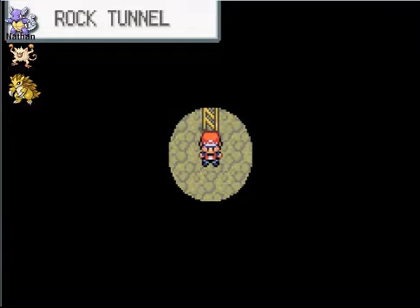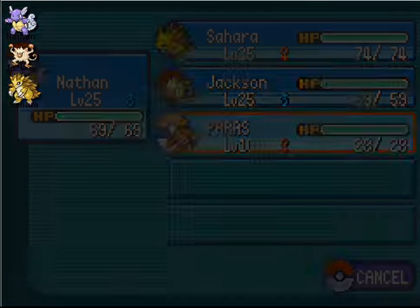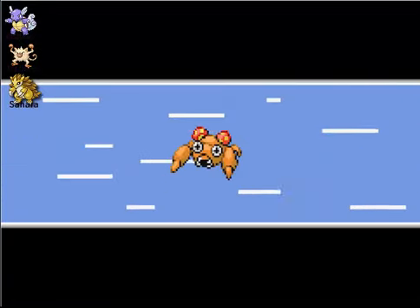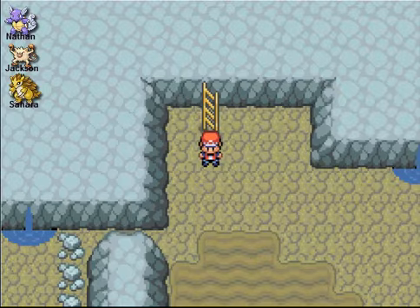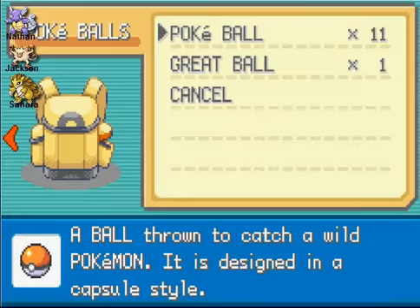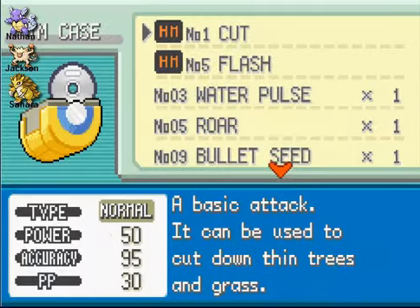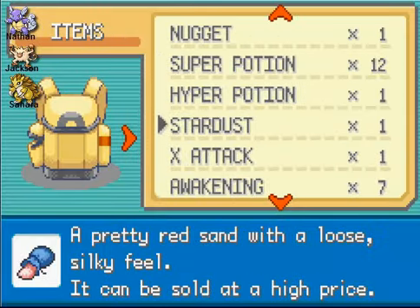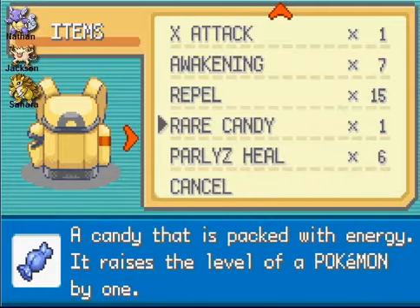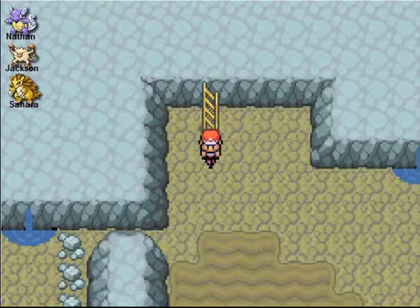Right away, as you can see in Rock Tunnel, there's limited viewing space. So that's why I taught my Paras Flash so I can see. Now Flash is required — or at least it helps. Paras is a good HM slave, as most people would call it — a Pokemon to carry HMs for you. It can also learn Cut, so it's a good HM slave to use. I just gave it Flash.